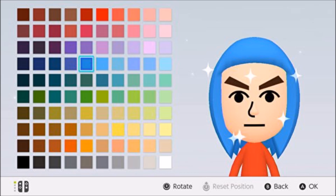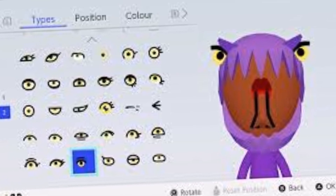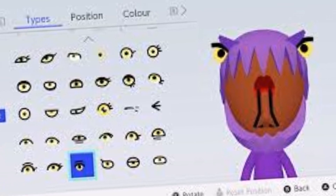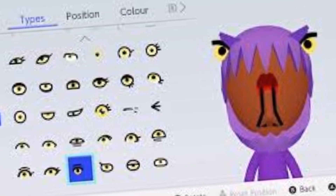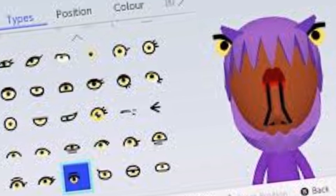We're multiplying all that by 60 eye types, times 60 eye height settings, 13 spacing options between the eyes, 8 eye angles, 8 eye sizes, 7 eye lengths, and 100 eye colours.